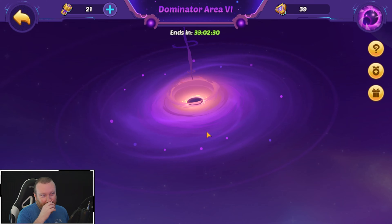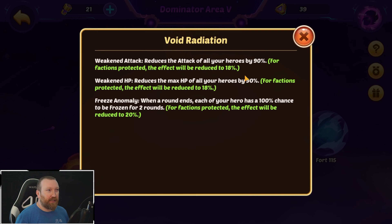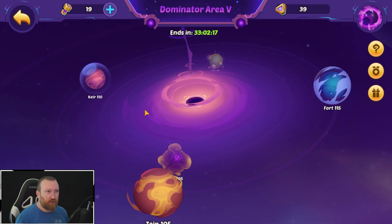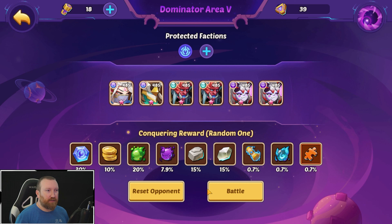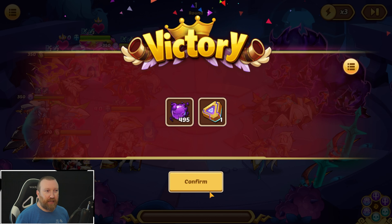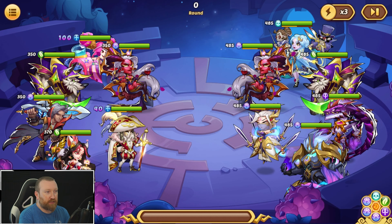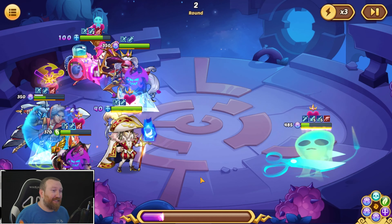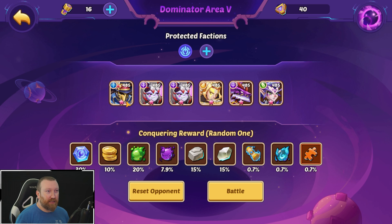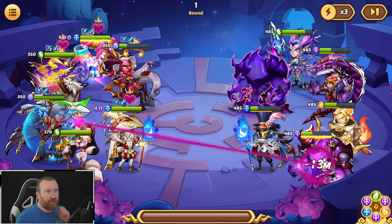We're moving into Area 5, which still is only the attack value — it's not all damage yet — so we can probably skip a lot of these battles. A lot of these waves are very weak. The ones we're going to struggle the most with are the carry-Garuda waves. Most waves are just going to be absolutely demolished by this hero. Sherlock is a little tricky as well, but we are going to use some gems on this one. We're going to see how far we can make it. If we can get out of Dominator, that would be awesome with a Penny of all things.